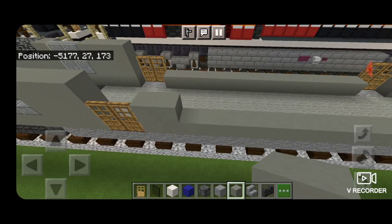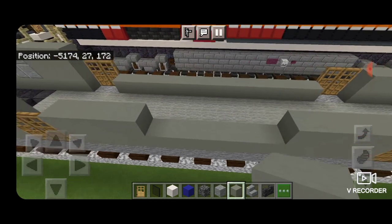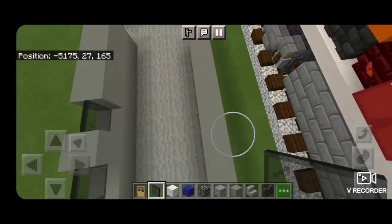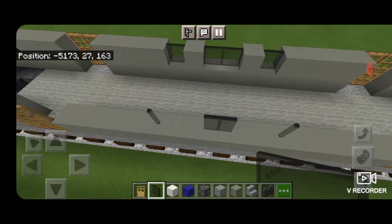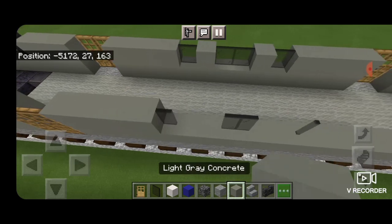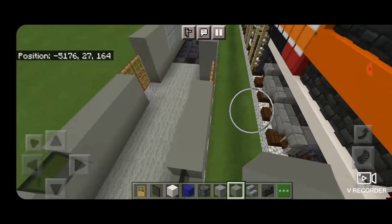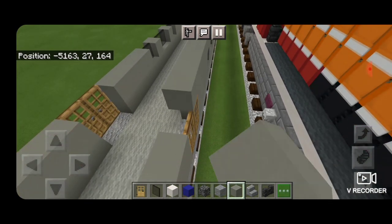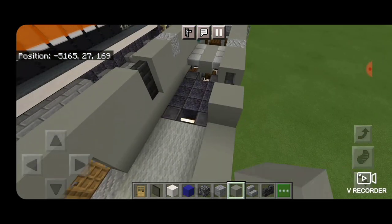Then next to each door on top, four light gray concrete on each side, then a single black stained glass pane, a single light gray concrete, then two black stained glass panes. Copy that window pattern over here. Once we have those windows in place, go ahead and fill this top layer on top of each side with light gray concrete until it's all filled in, same thing over here.